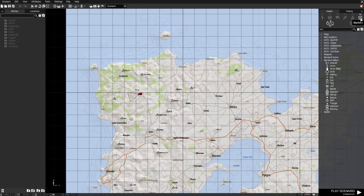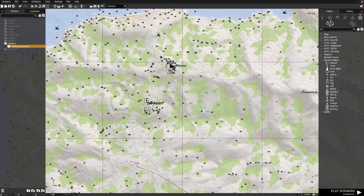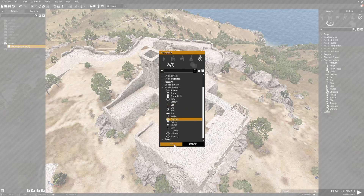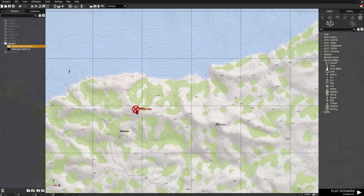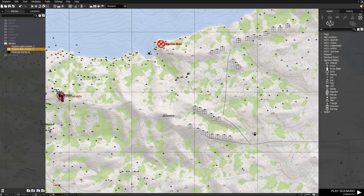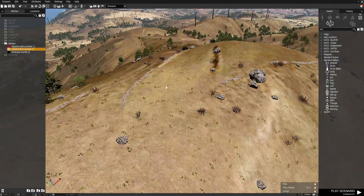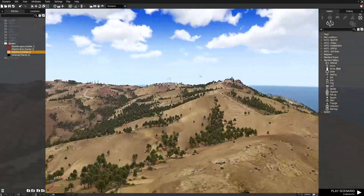I used markers to create a front line and marked out all my objectives. Thronos castle was one of them — double click, marker, objective, color red, and I called it Objective Alpha. Then copy and paste for Objective Bravo. On this hill I put a radio compound, so I added another objective there and called it Objective C.